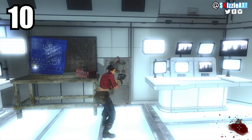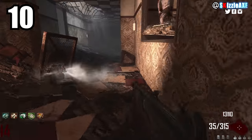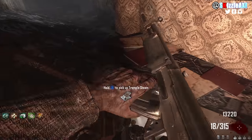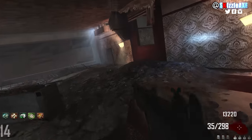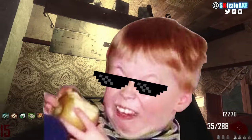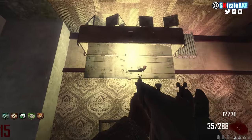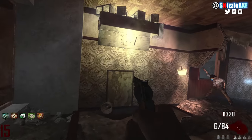At our number 10 spot we're talking about Diarize. Now Diarize is the first one on the list, and the mystery box location itself — it's not really the worst, but at the same time it is the worst, because in order to get to the mystery box you need to have a trample steam. Bob thinks that trample steam is just gonna appear and he's gonna fly right to the box.